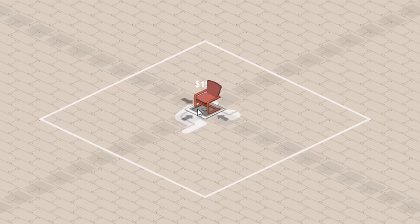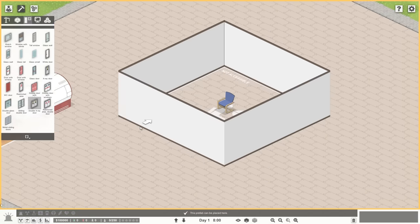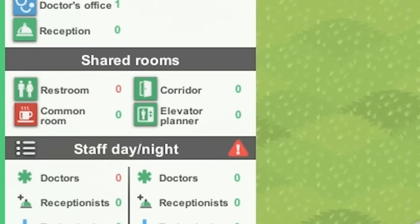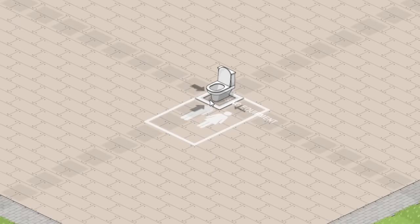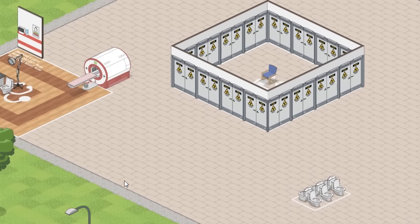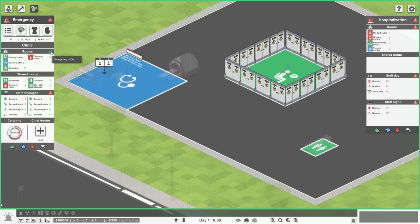Now let's work on our waiting room. We're gonna make everyone fight for a single chair in the very center. Let's make everyone feel really uncomfortable by surrounding it with these crazy-looking x-ray doors. According to this, we still need a restroom and staff. How small can I make the restroom? It's kind of the honor system. Stage one of our hospital is ready to go — not a sink in sight, by the way. No walls, no sinks, no mirrors, no problem. Things are looking good. This check mark means that everything is okay.